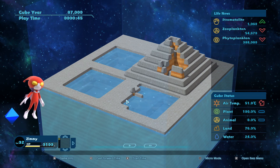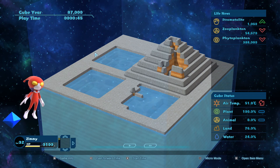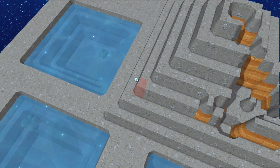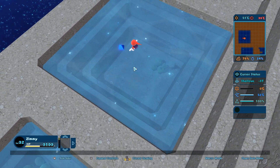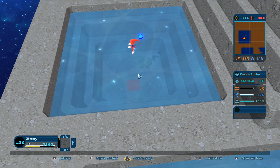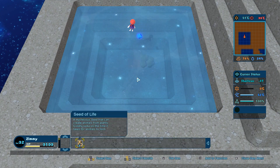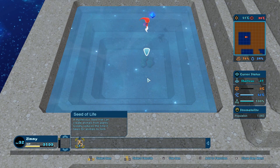We're going into micro mode. This is macro mode where you see from a distance and can't really do anything - you just observe. In micro mode you can see things and alter the terrain. You can zoom in and out and all kinds of things. I'm supposed to use the item here - the seed of life, a mysterious seed that creates animals from plants and greatly reduces the time it takes for animals to form.